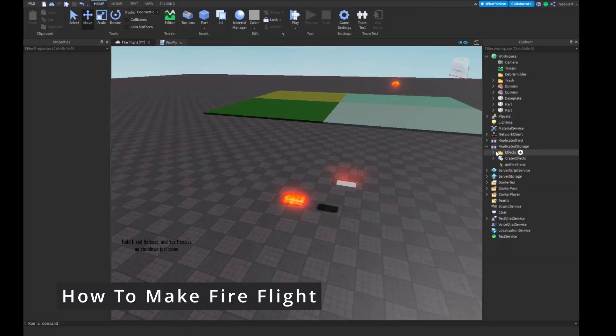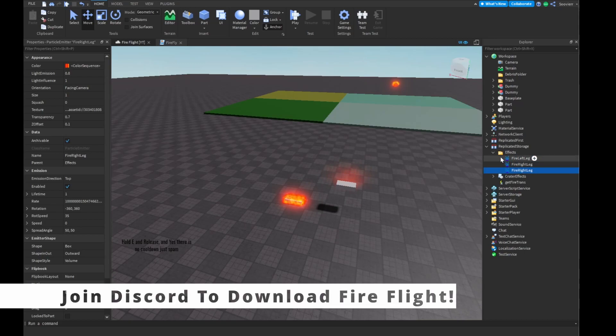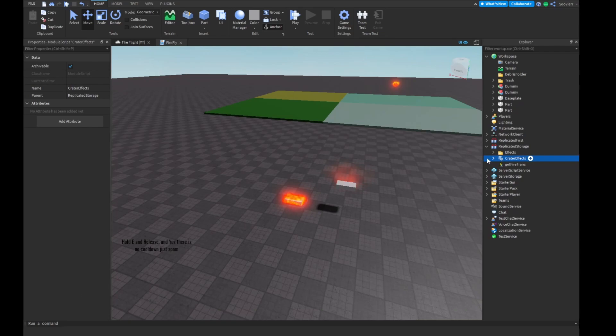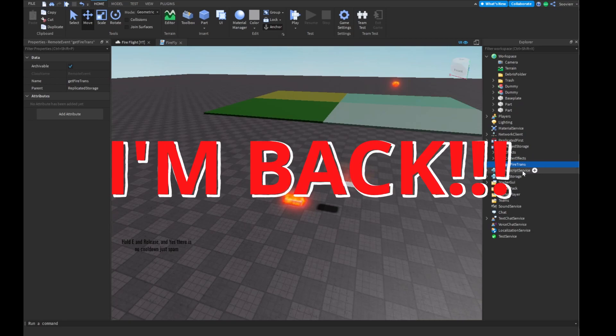To start the script off, we want to add our effect into a folder. We're going to make our effects, have our left leg and right leg, and put this in a folder. Now we're going to go to replicated storage again — we have our creator effects. Disclaimer: it's not made by me, and I'll put the owner of this module in the description so you can go grab it. The place will be uncopylocked so you can get it yourself. Then we're going to have a remote event called GetFireTrans, which is basically what we're going to use to fire through the server so everybody else can see us flying with fire on our legs.